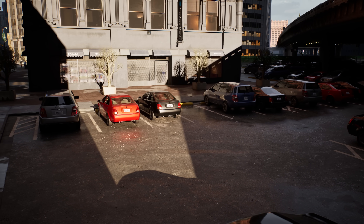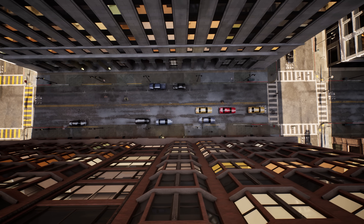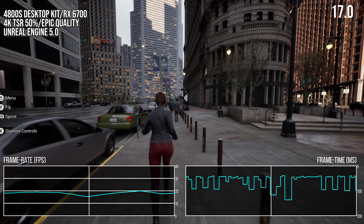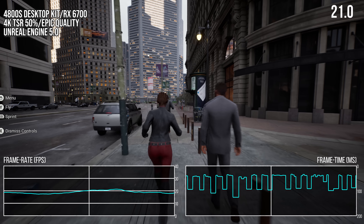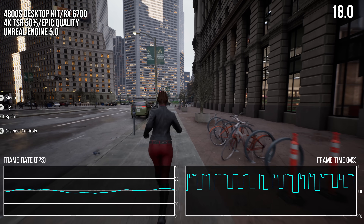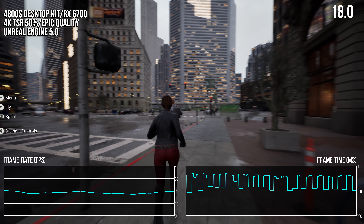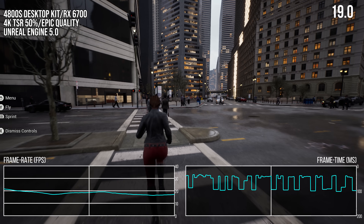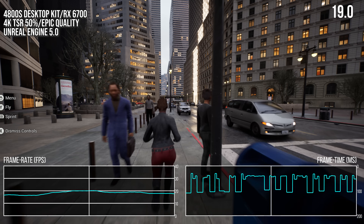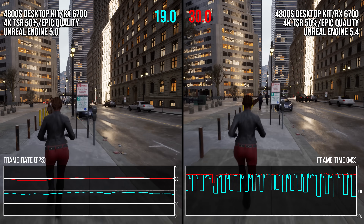In reality, this Frankenstein PC in the Matrix City sample demo seems to be below console performance. Running the UE 5.0 demo with epic settings, it is struggling fiercely. Just walking along in version 5.0 shows incredibly poor performance — frame rates in the teens and a frame time graph that looks like post-modern art. Still, we can test this ultra-low-end performance and see the difference between engine versions. And it is way better in version 5.4, with a 60% performance improvement in average FPS running through the streets.